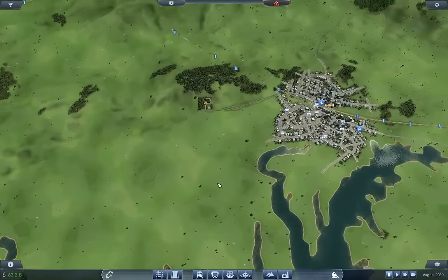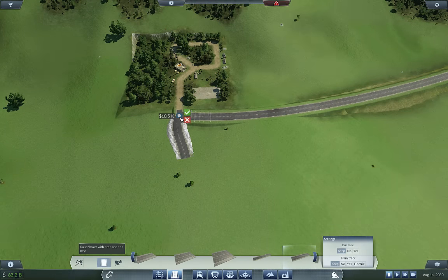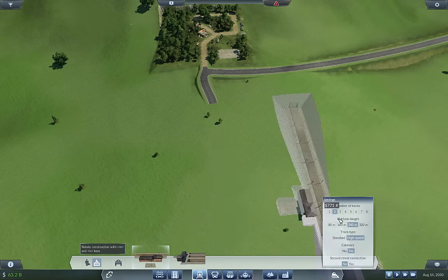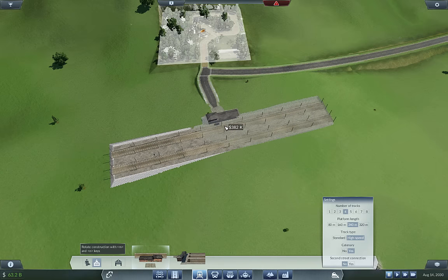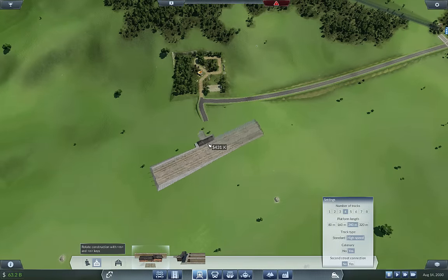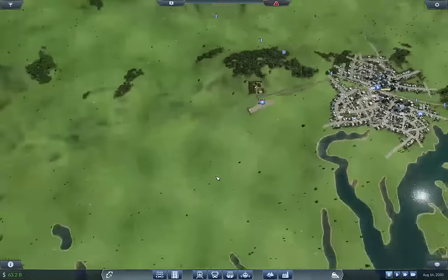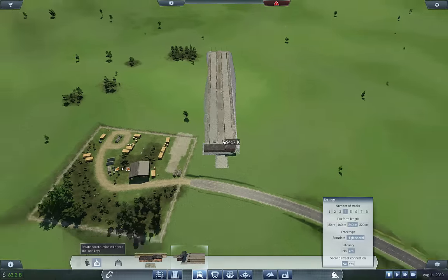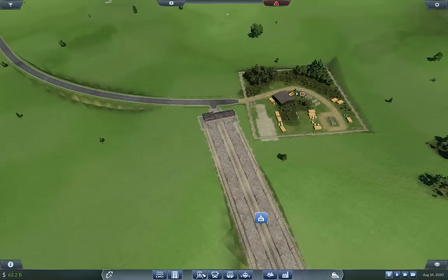Welcome back to Flexible Games where we are playing Transport Fever, working on our system here trying to get some goods. I'm going to do four tracks on this side. I want this to point relatively in that general direction. This side is going to be a terminal station and we're going to bend it like that, and then the other side same dealio.